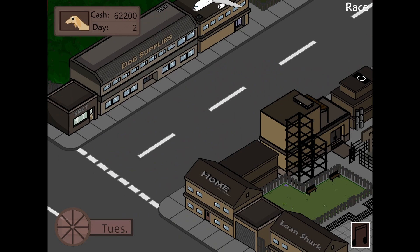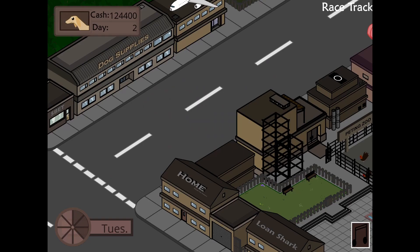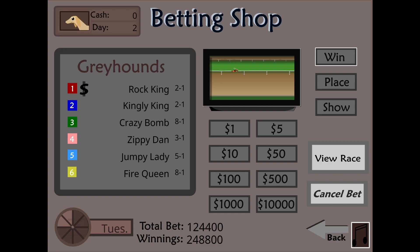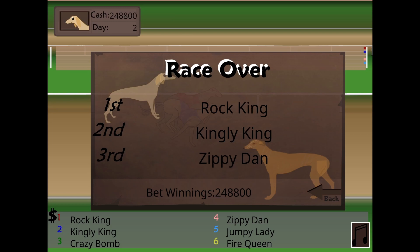With this new day comes more time for gambling. Looks like we're betting on Jumpy Lady, and we won $124,000. For the final race on Tuesday, it looks like we'll bet on Rock King. Oh, this is very close — I don't know who will win. Oh, we doubled our money again. With no more time to gamble, we'll send our dog off to camp and start the next day.